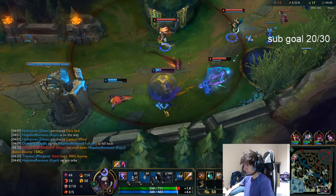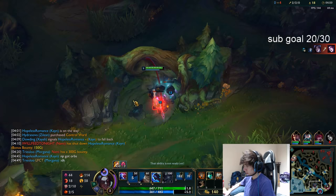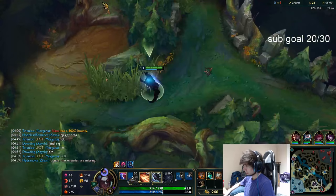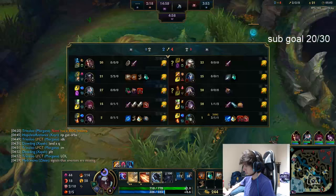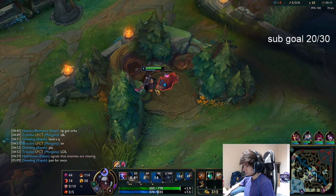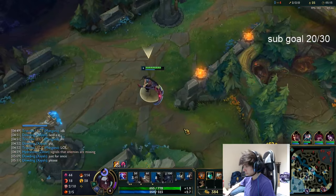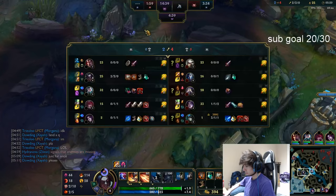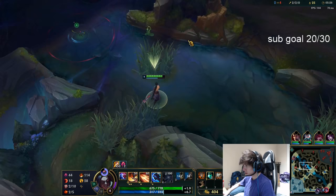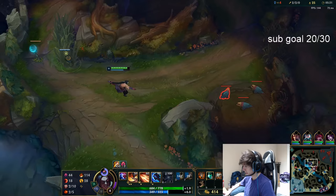A huge thing you'll learn about Kayn is that it doesn't really matter how your first form goes — it's all about how you play your second form. If you have a bad early game, just be like, well, let's play better in second form. It's a good way not to tilt. Just focus up and know you'll be good.